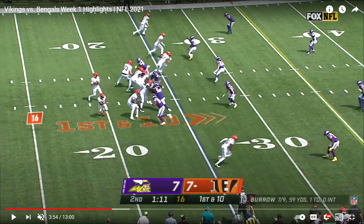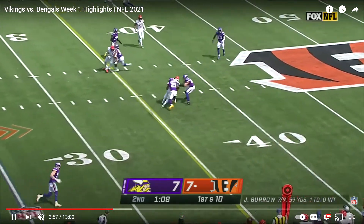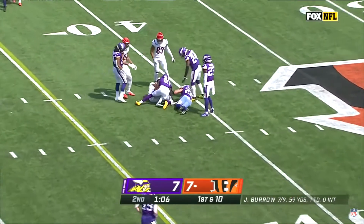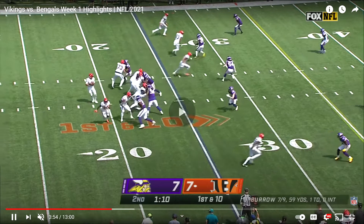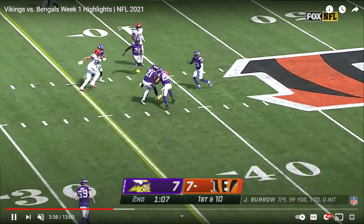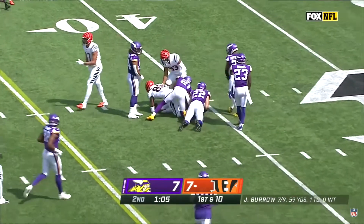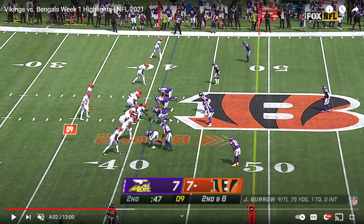On the first play, Higgins will make a catch in the middle over Breland. You could say that's Breland's fault, but if you watch, he's playing deep and not allowing anything to the boundary — because the Vikings can give up a 10-yard play over the middle of the field. So good coverage by Breland, just understanding what you can and can't allow. Higgins gets the first down.